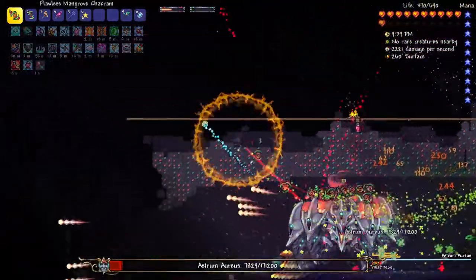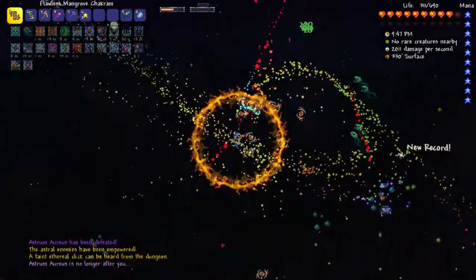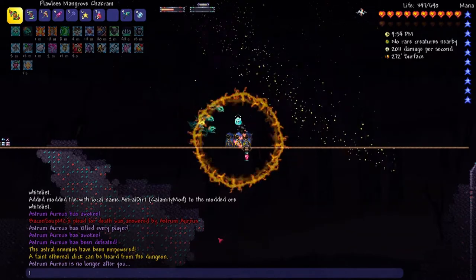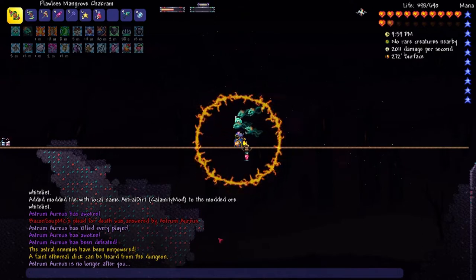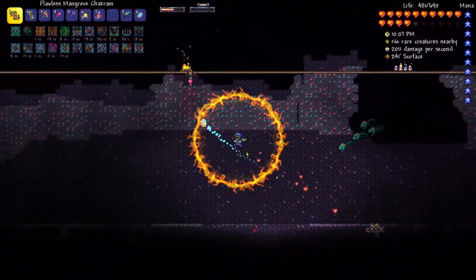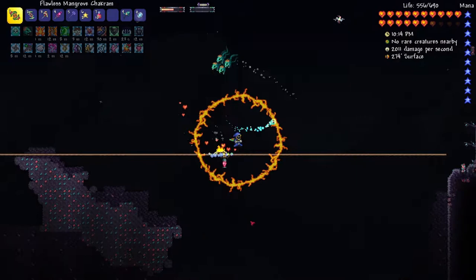Only about 10,000 HP left on Astrum Aureus — let's go! Collecting the loot. The chat says: 'Astrum Aureus has been defeated, the astral enemies have been empowered, a faint ethereal click can be heard from the dungeon' — that's not good. I'm very happy I defeated this boss because I really did think this was going to be another Brimstone Elemental situation where I just keep repeatedly losing.